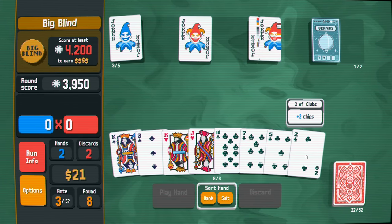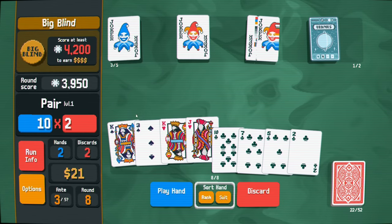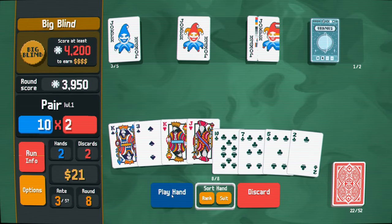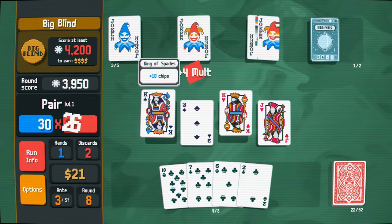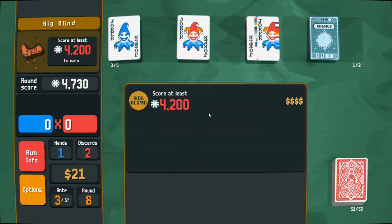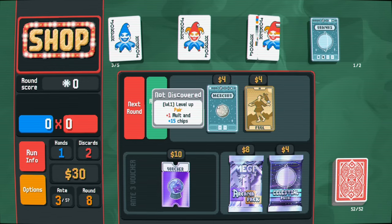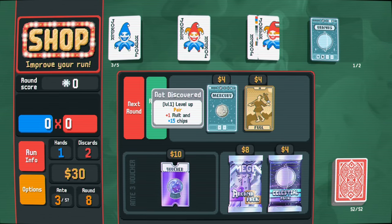We have four spades - do we just play the pair? I think we just play the pair and this might get us there depending on the multiplier. It did - we don't really want to discard and not even get anything. I see upgrade a pair for four dollars in the shop - I'd rather just get a celestial pack that gives me a potentially better option.